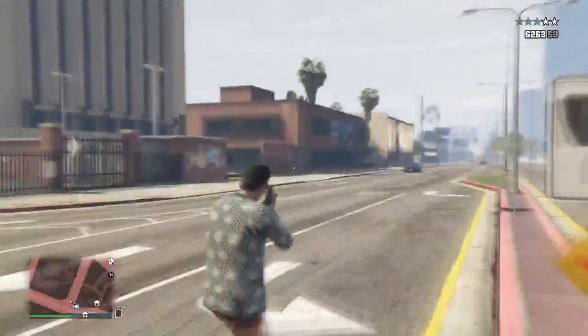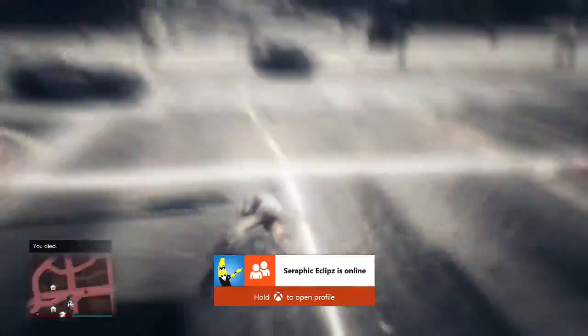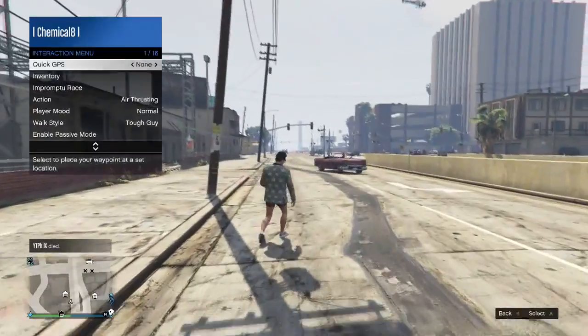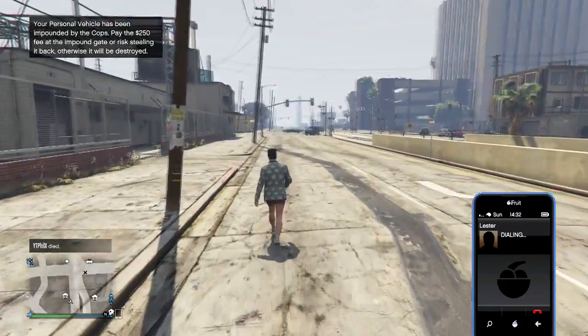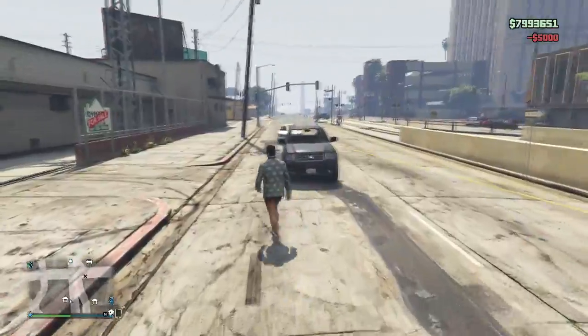Tell your friend to bring the car to you, and once you're about to die from the cops, tell him to exit out of the car. This is very crucial — if you die before he gets out of the car, the car will not get impounded. Once you spawn in, you should notice the car moves over to the impound lot. Call up Lester and tell him to turn a blind eye so you don't get cops anymore.